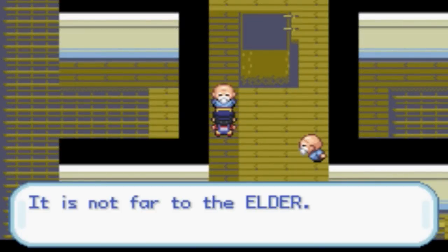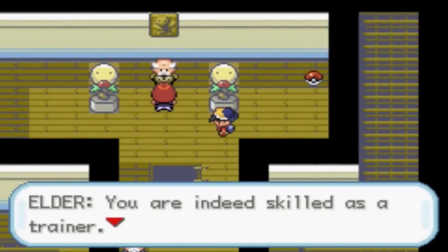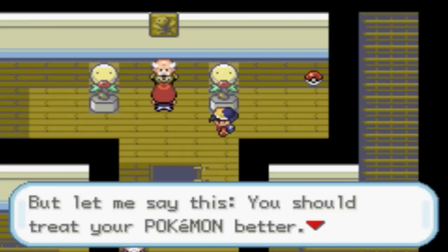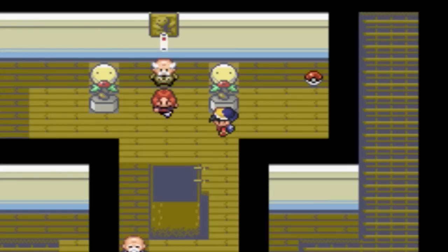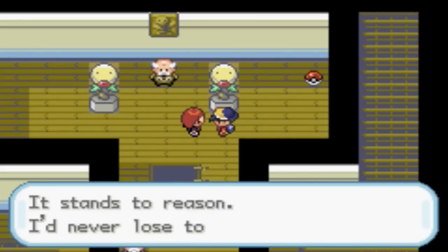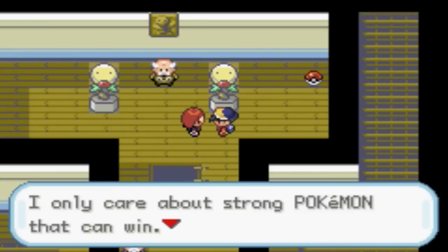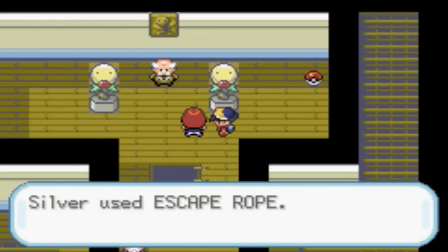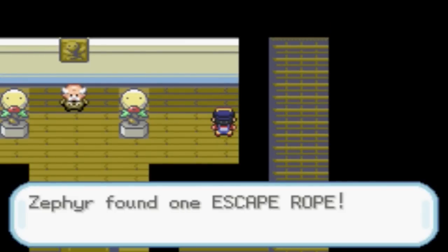It is not far to the Elder, and it is far from me running away from your bald head. You are indeed skilled as a trainer. As promised, here is your HM, but let me say this — you should treat your Pokemon better. The way you battle is far too harsh. Pokemon are not tools of war. He claims to be the Elder, but he's weak. Silver used Escape Rope and just disappears just like that.